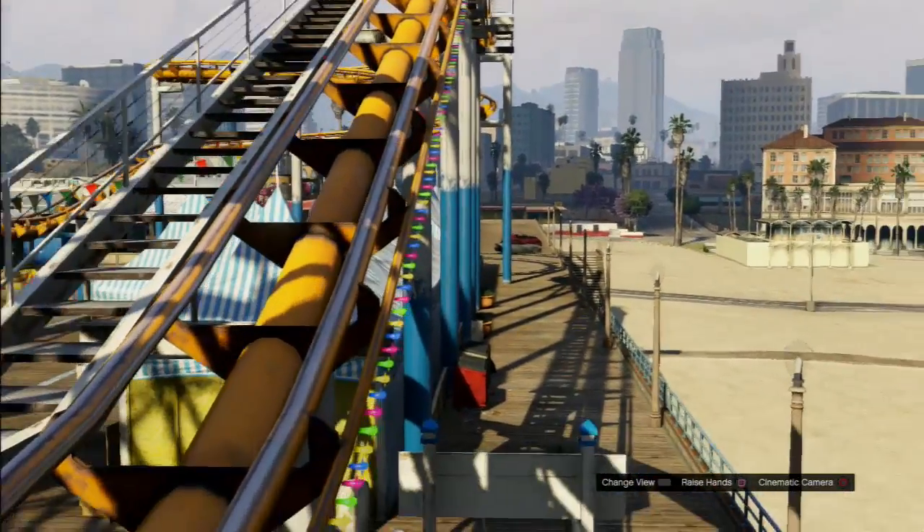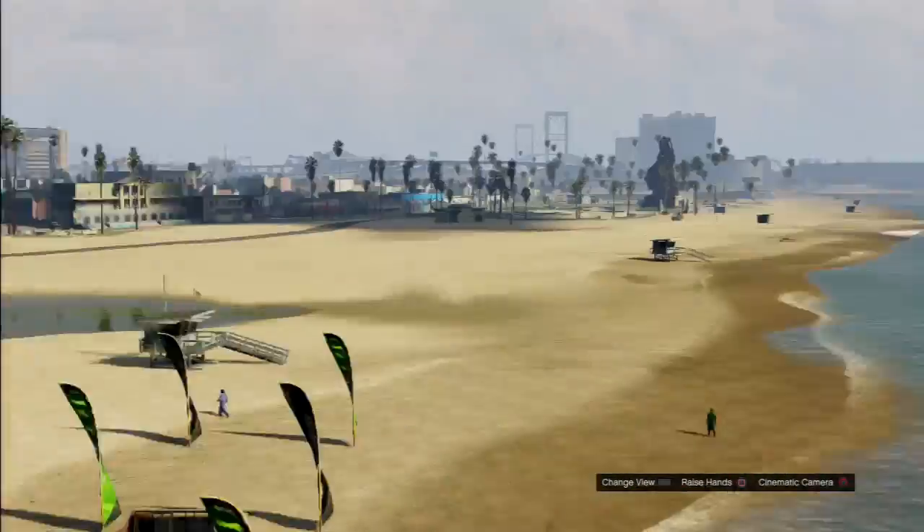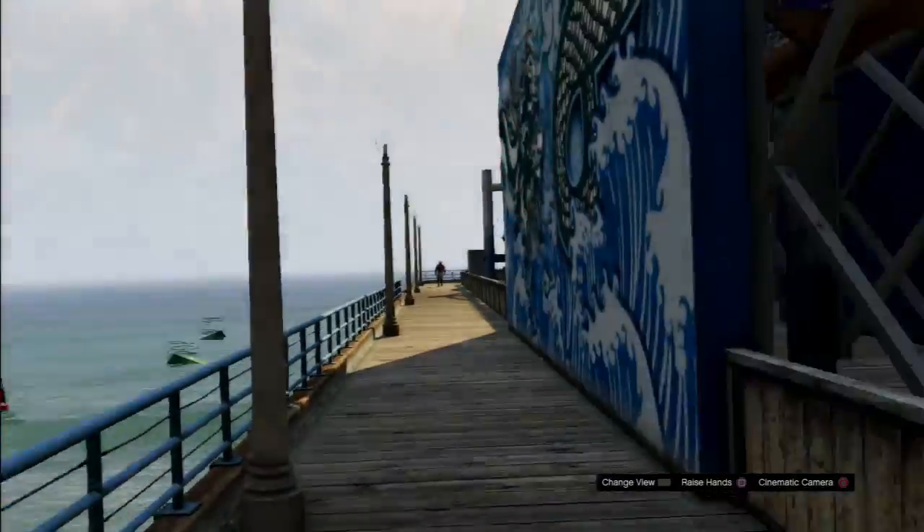Alright, we are off the roller coaster and as you guys can see we are in first person mode. We've got to go down the stairs and hop over this railing, but as you guys can see we are in first person.